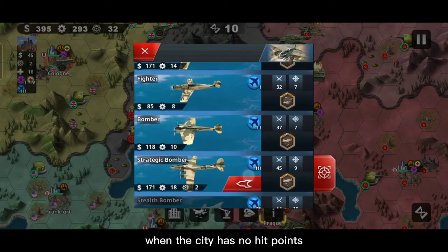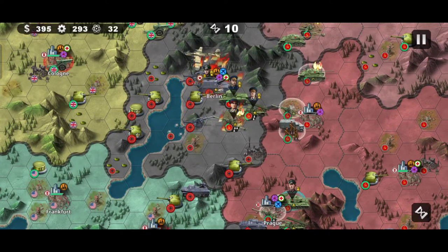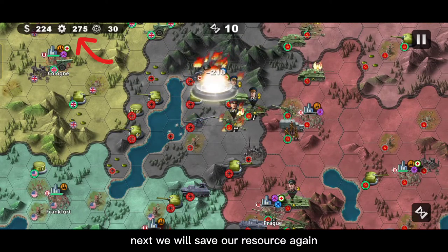When the city has no hit points, use the nuke on Monstein. By the way, we have one nuke. Next we will save our resources again.